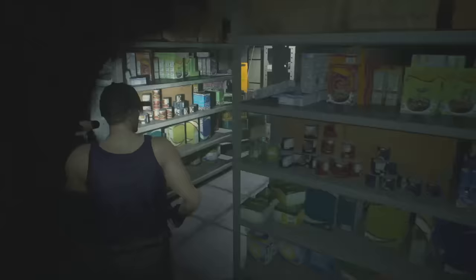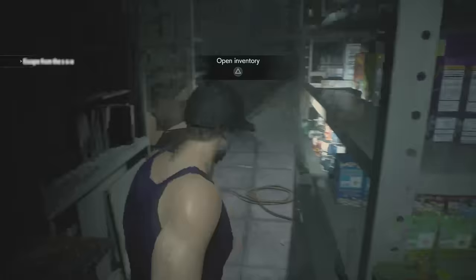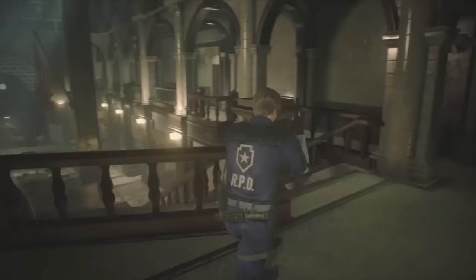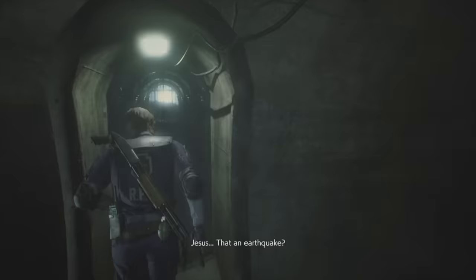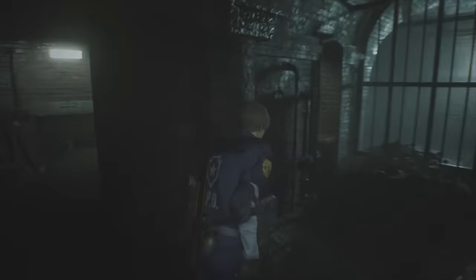The second system, dubbed the Impulse Response Creation, is a reverb system which modulates each sound you hear depending on the size and texture of whatever room you're in. So while the back room of the gas station will sound intimate and warm, the RPD hall will be large and echoey. And last is the Dolby Atmos support, which is just to make sure the overall mixing of all the sounds is perfect, so that nothing is too loud or too quiet.